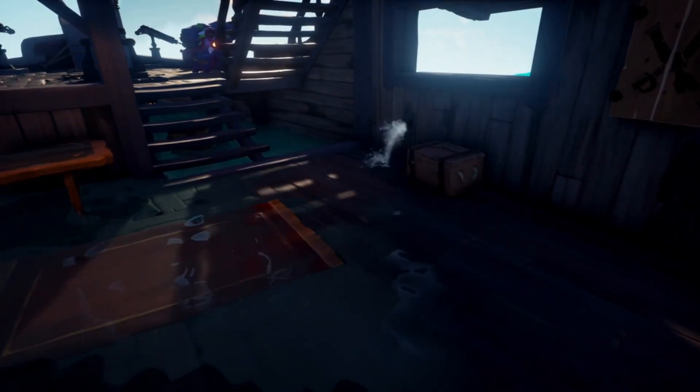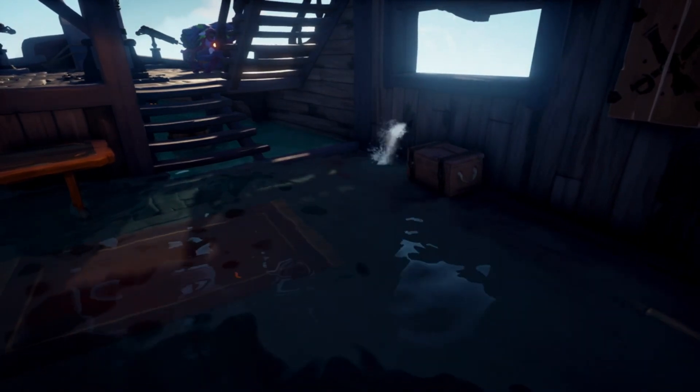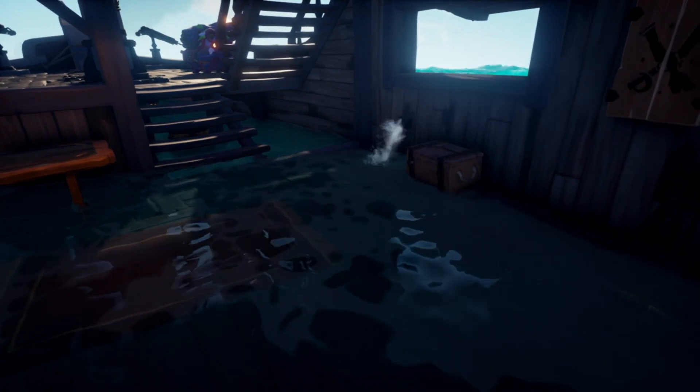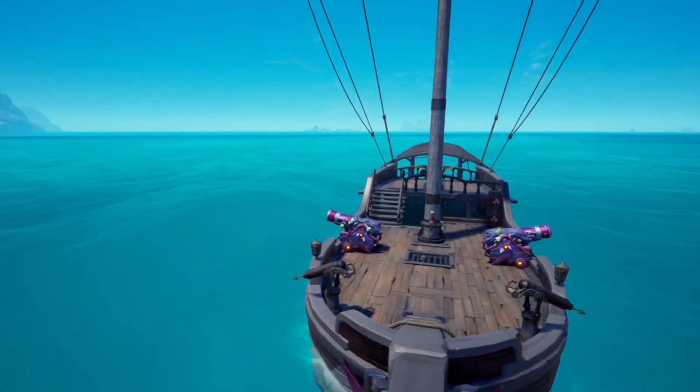Starting off Tier 2, we have the ship's death bell. When your ship takes a lot of damage and you have a lot of water on board, your ship will often make a groaning sound, getting ready to sink. Once your ship does sink, you'll get the ship's death bell, which indicates to the player that your ship has indeed sunk, and you will not have a respawn in that same area if you die.